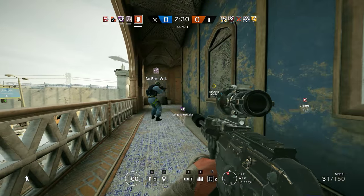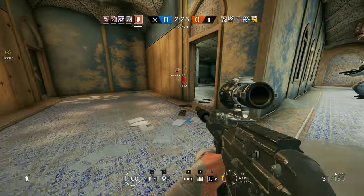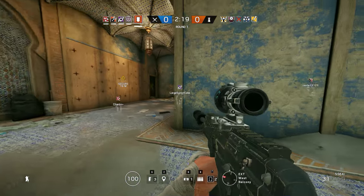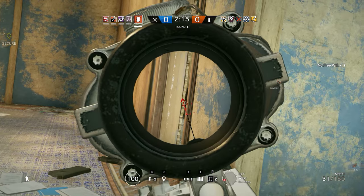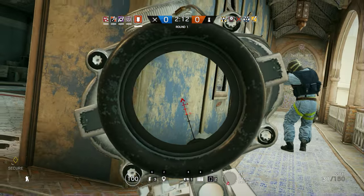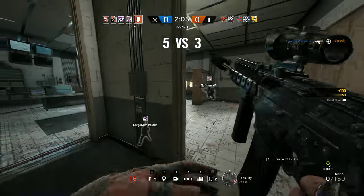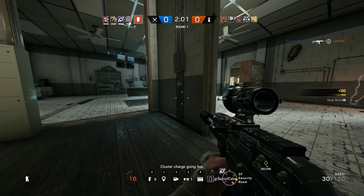There's nothing on this wall anyway — blow it. Oh, we gotta clear security though. You want me to blow it now? No, not now. You have to clear security office. Someone's right in there. Okay, I think it's clear. I got the Valk.